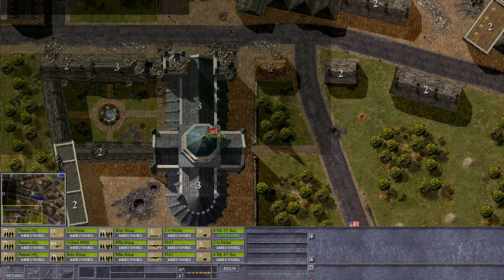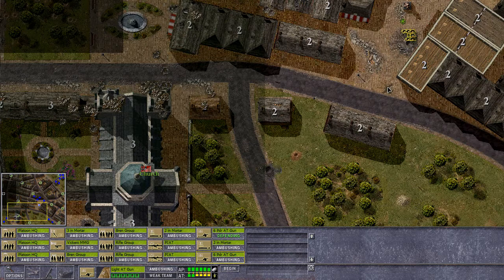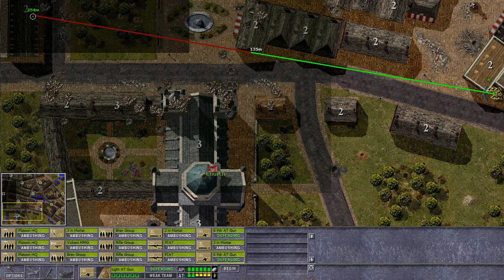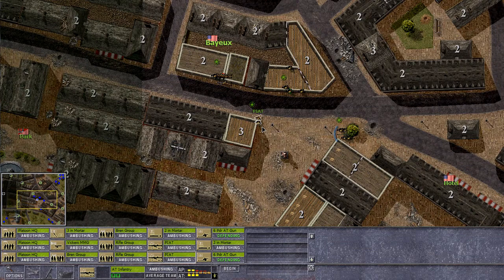That's one. Second AT gun — that's a difficult one though. Where are we going to put you? I guess down here — down here would be best, I guess. That's probably the best idea in this situation. He actually has a line of sight there as well, so that's cool. They're protected by the buildings — that's never bad.